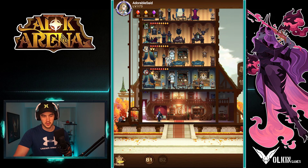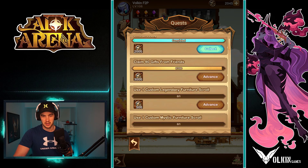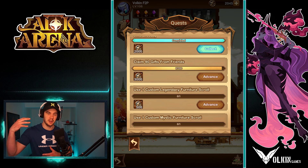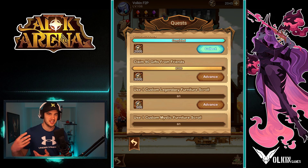The other thing to do with this is as you collect gifts from friends, there will be achievements in here to claim gifts from friends. And that is retrospective. So by the time you do actually get an Ascended Hero, you will have more of these coins to go ahead and summon more furniture, along with all the extra diamonds, dust, and blue stones that you get along the way.